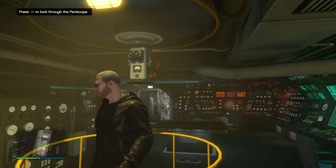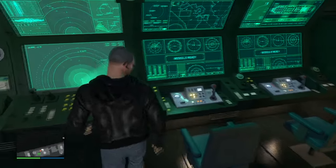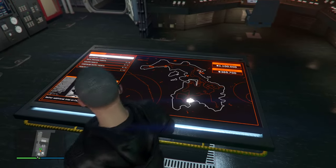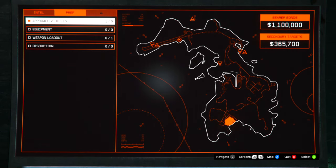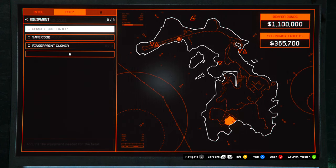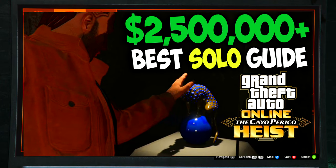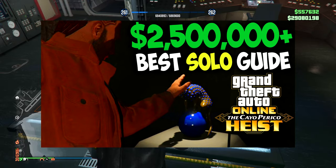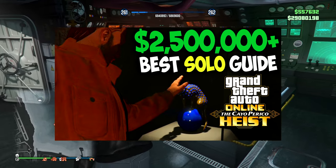Coming in at number one, best solo business — you already guessed it — it's the Submarine, Cayo Perico. You can do this in your sleep. This is the easiest mission in the game and I'm not exaggerating. If you are a brand new GTA Online player with $2.2 million to spend, buy a submarine right now. I do have a guide on my channel linked below giving you the best solo money guide to Cayo Perico, where you can earn up to $2.5 million every 45 minutes to an hour.